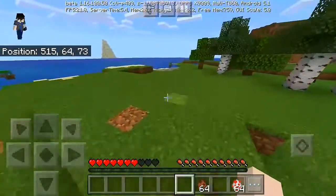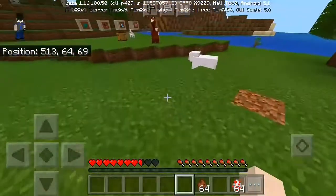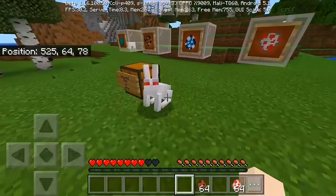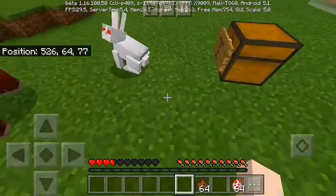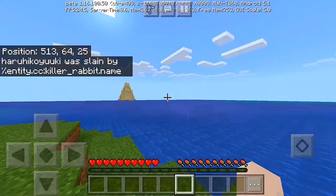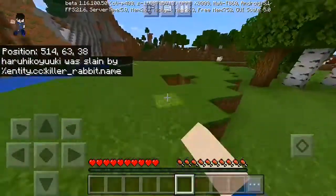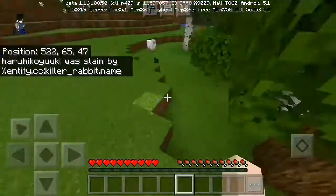There are drowned here too. So many drowned. Basically, this drowned is waiting to kill me. I don't think the Killer Bunny is hostile to other mobs except players. I'm not really sure about villagers, but it really has a sound like a zombie. Entity: Killer Rabbit. Pretty epic. But anyhow, let's go right to our next mob.